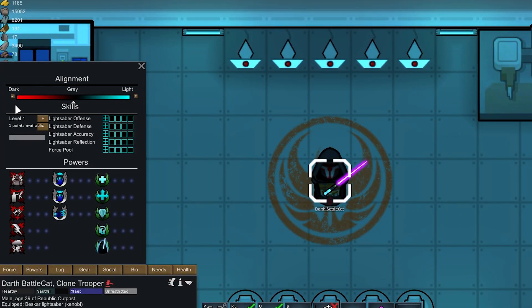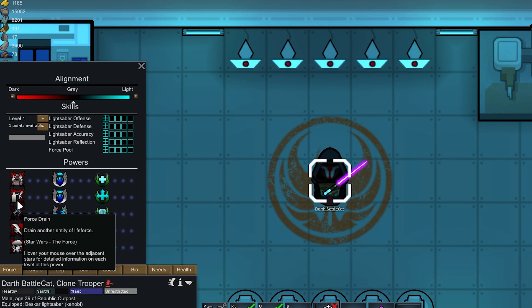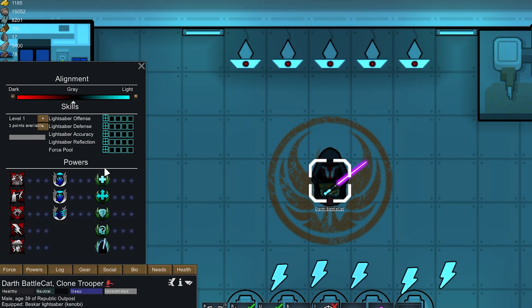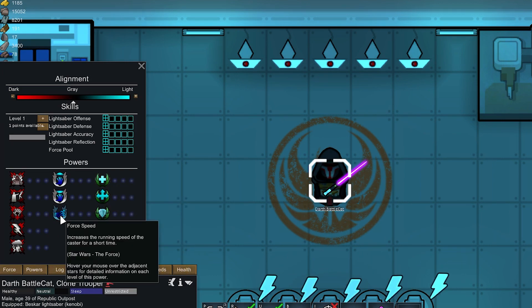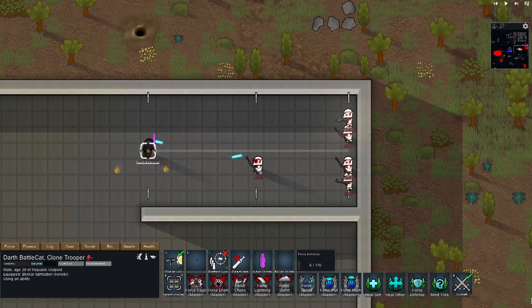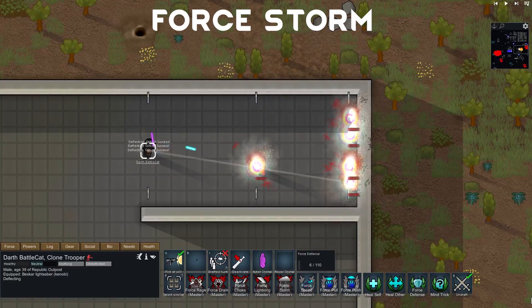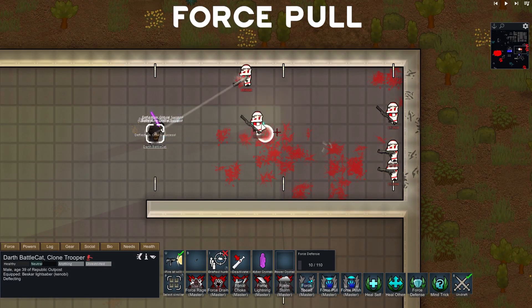Speaking of the force, the Star Wars Force Continues mod lets your colonists learn how to use the force if they have the force sensitive trait. The force powers available are Force Choke, Force Rage, Force Lightning, Force Storm, Force Heal, Force Defense, Mind Trick, Force Ghost, Force Push and Pull, and Force Speed. The light and dark side powers are restricted to your colonists after they have chosen their path, while Force Push and Pull and Speed are neutral skills.